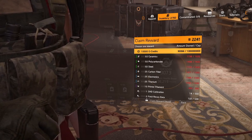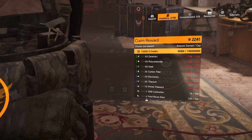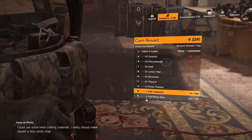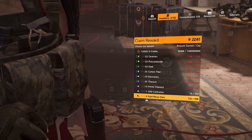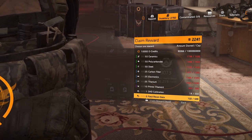Everything you need is here: money to buy weapons if you're upgrading weapons or armor, all the other material types, and then the new optimization materials at the bottom. It just takes a little bit of running around and you can optimize whatever piece of gear you want with all of your SHD points. You then delete the character and go again.